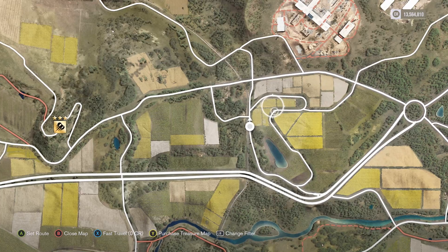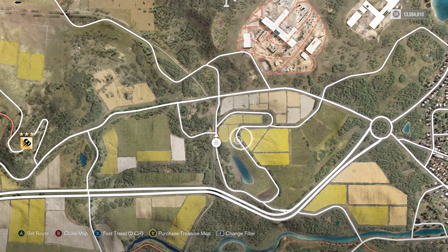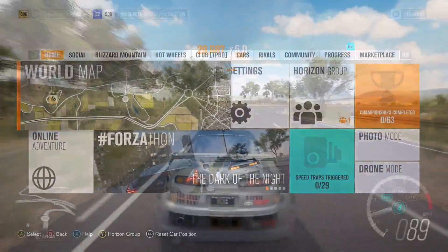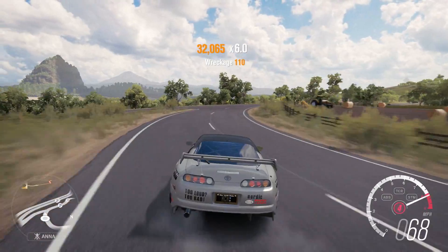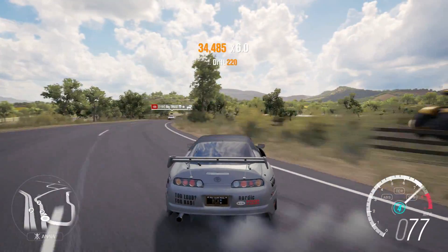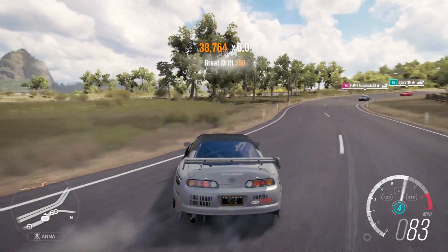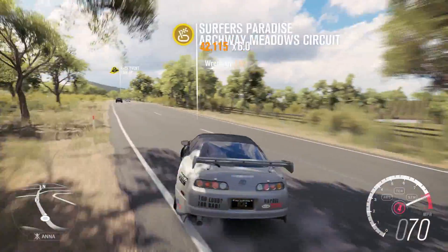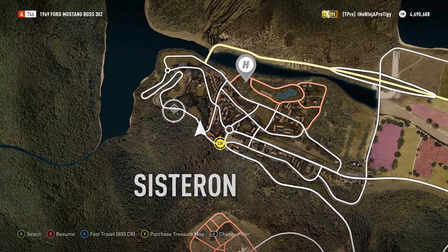Now for some honorable mentions. First is the Archway Meadows circuit in Forza Horizon 3. For some reason I always come back to this — whenever I first get a drift car I'll go here and drive it around the loop a couple of times just to get used to it. There are a couple of corners that are just really fun and link super well together, and it does feel kind of smooth, though a couple of straightaways are a little long.